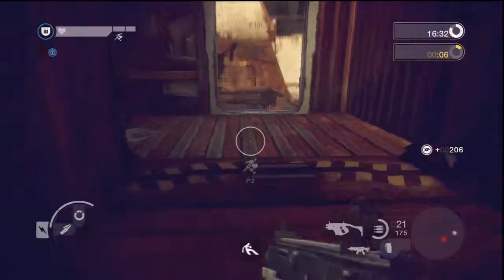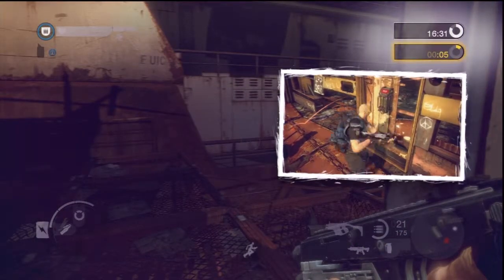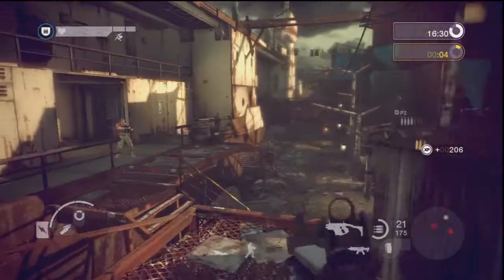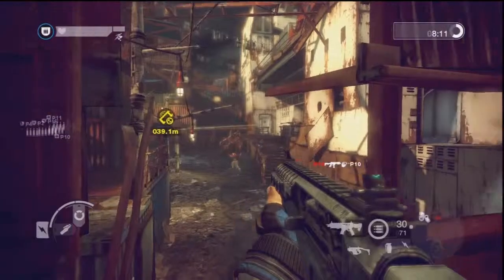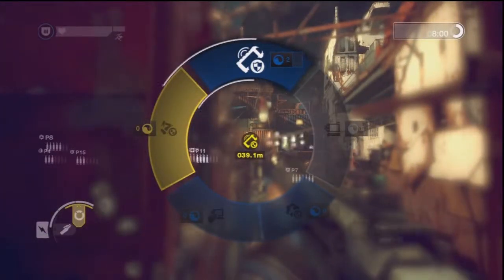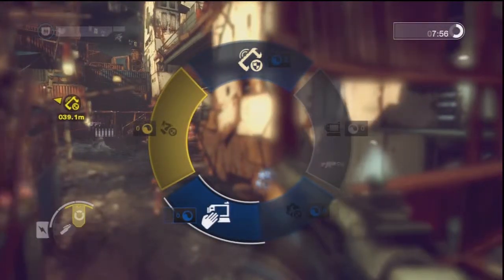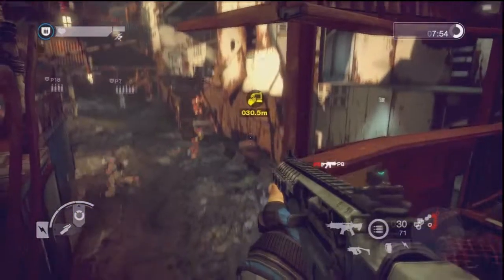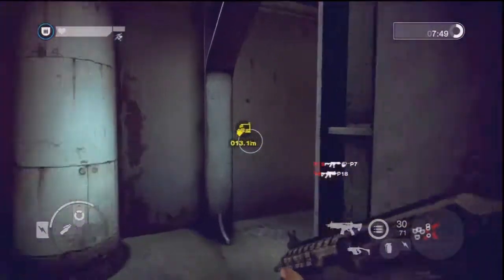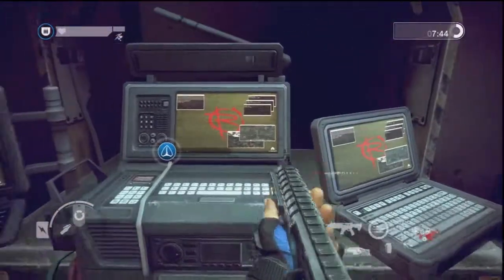The status of your team's primary objective is shown on the right in yellow, with active secondary tasks underneath in blue. View objectives by pressing and holding up to display the objective wheel. Make your choice and release up to set it as your active objective, highlighting it in the world. Once you reach it, you'll have to interact with it for several seconds to complete the objective.